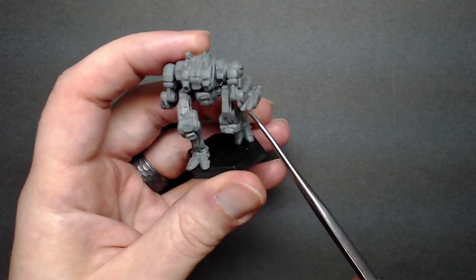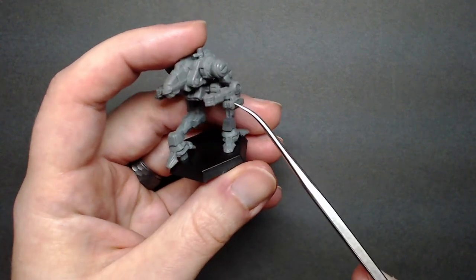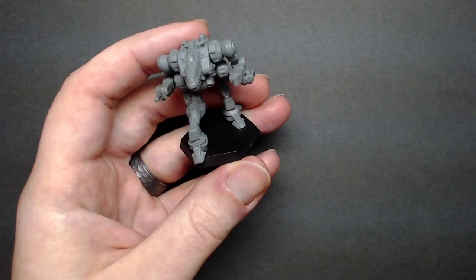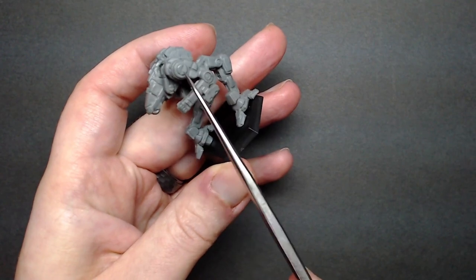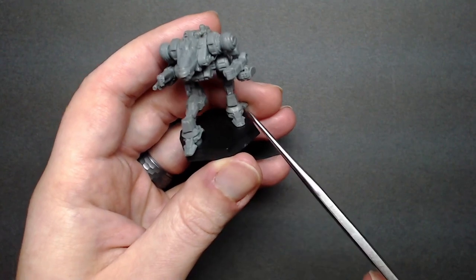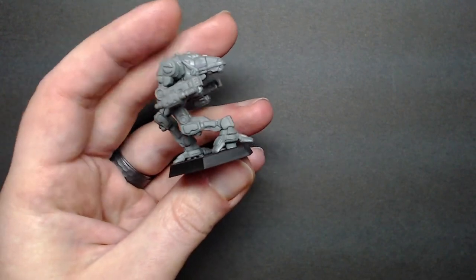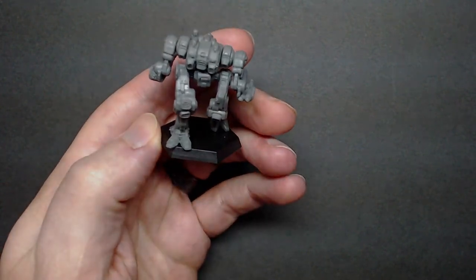The weapons on the arm are a separate piece so you can cut them off and do your omnis. Same thing with the missile launcher — if you want to swap that out you're free to do so. I've also seen a lot of folks cutting off the AMS and putting it on other miniatures, so there are a lot of options. For mold lines, there are a few on the side of the torso and the tops of the arms. The ugliness is a little bit on the front of the shins, but overall there's not too many that would make the sculpt look bad if you omitted them.